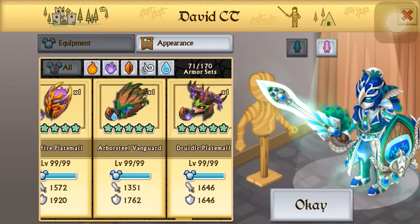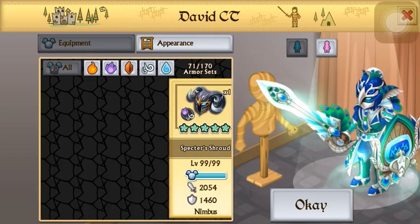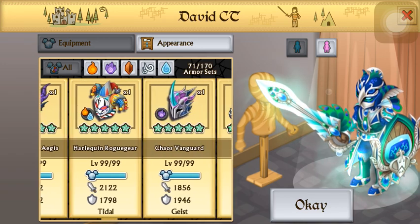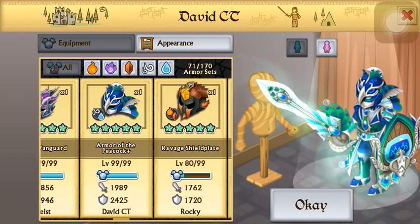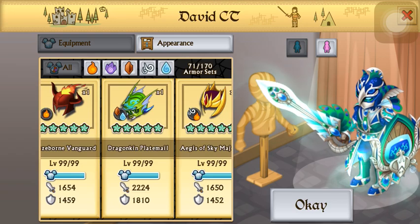Yeah, he has 19 epics. One of them is a plus, which is Peacock Plus. And he has Dragonborn, Aegis, Spectre Shroud, Harlequin Brogia, which is one of the newer ones, Chaos Vanguard, Arm of the Peacock Plus — you got lucky, you got that out of chests. Ravage, Shieldplate, Blazeborn, Dragonkin, which is the newest epic he has, I think.